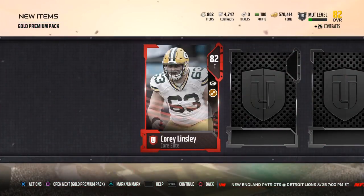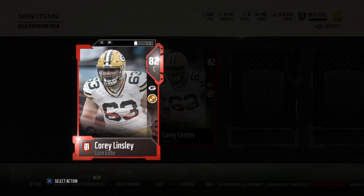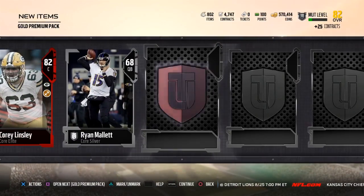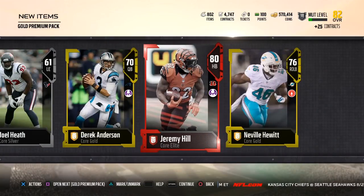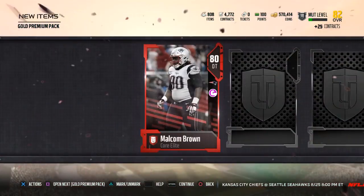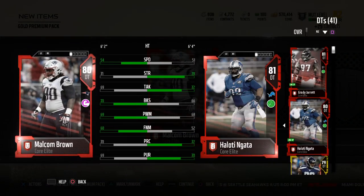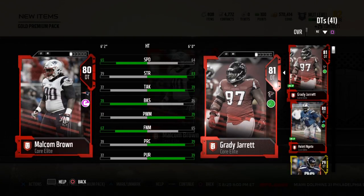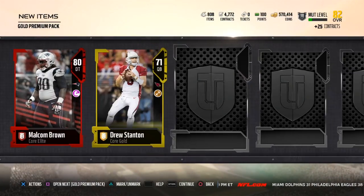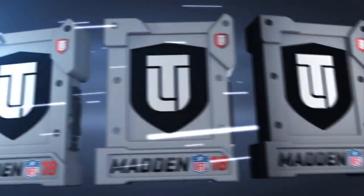Hey, we got Cory Lindsey — I've pulled him already. I think I'm using Justin Brett, so I'll sell him. More coins coming my way — I will not complain. Ryan Mount, former Patriot, even though he's awful. Dick Anderson, another elite — Jeremy Hill. He's not going to pass LeSean McCoy so I'll sell him. Get my coins up, build up that stack, closing on 600,000 coins which is nice. Another elite — Malcolm Brown, a Patriot. I'll take that.